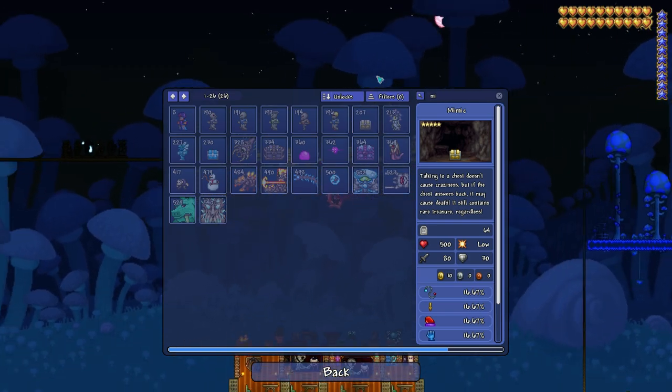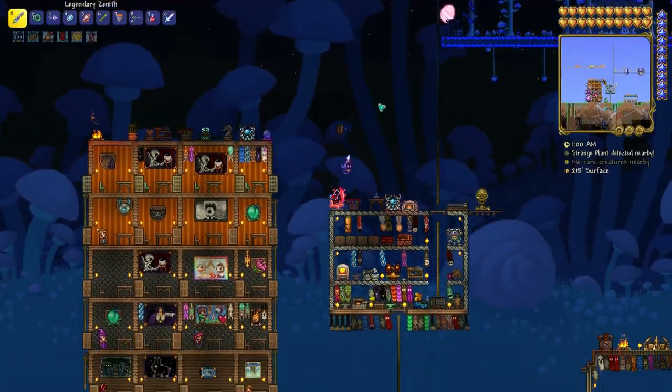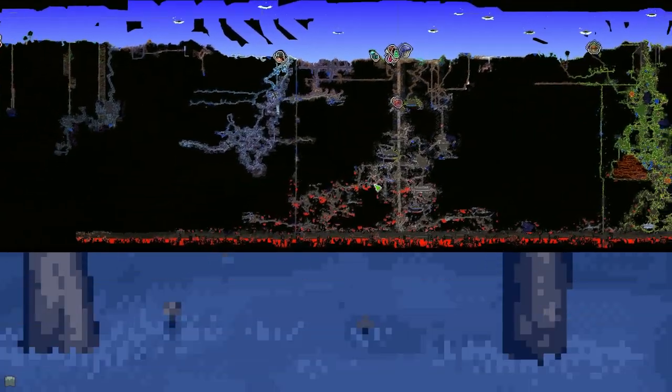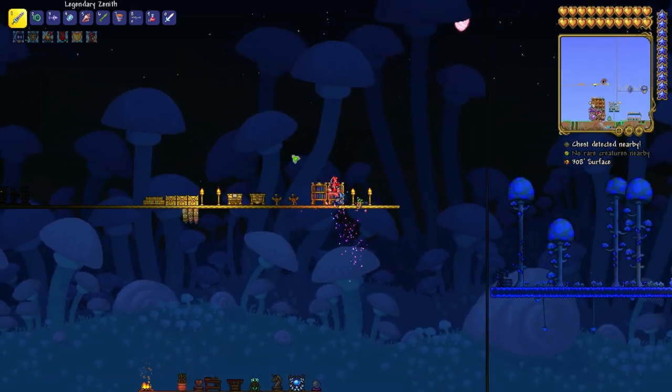As you can see, I just fought this Mimic, which you can find anywhere in the underground. Also I think in Hell as well, but not on the surface, because most chests can be found underground. It doesn't depend on which kind of chest — so yeah, mostly in the underground.